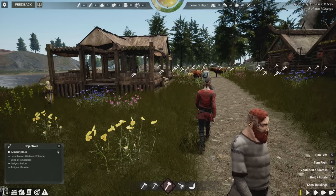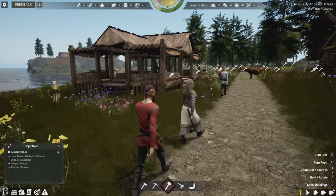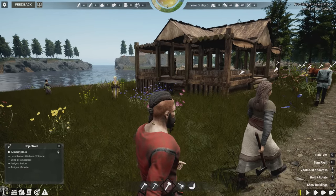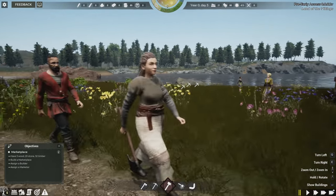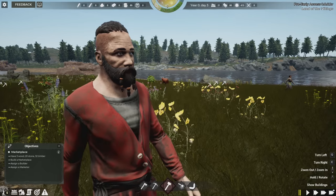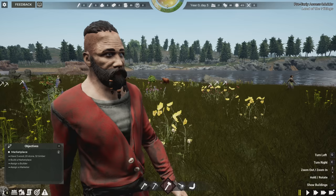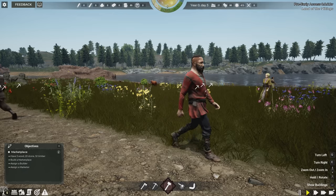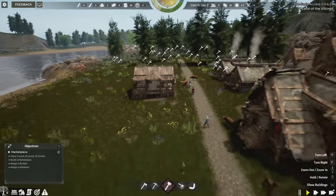They've done work to make facial features look convincing and quite unique. This person has that red hair and choppy haircut with a tattoo. Another has the shaved head with a ponytail and great facial hair — I could never grow a beard like that myself. Each villager walks around and goes to various tasks in whatever order we tell them.